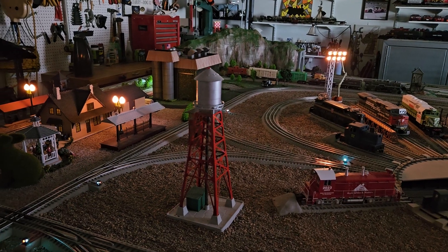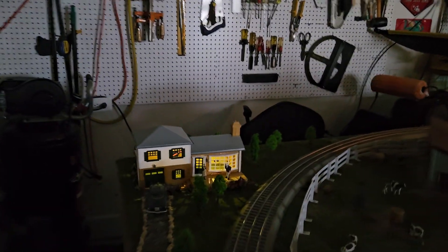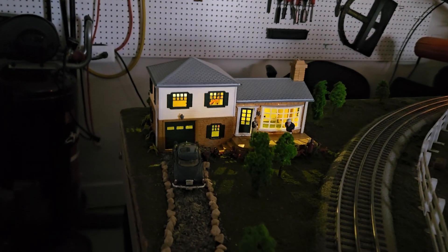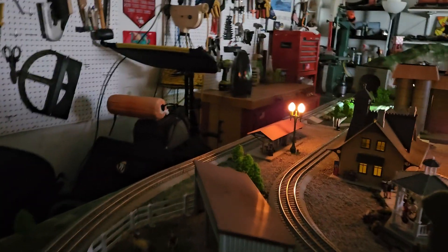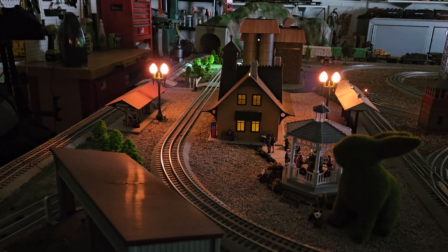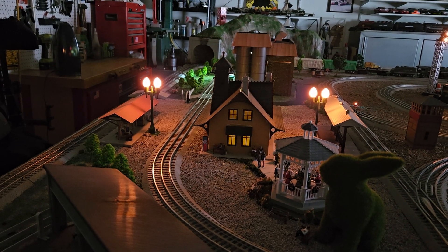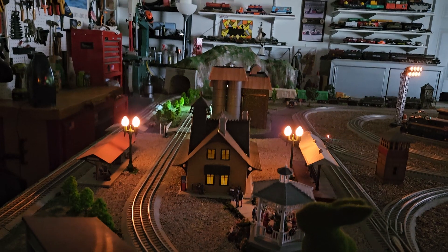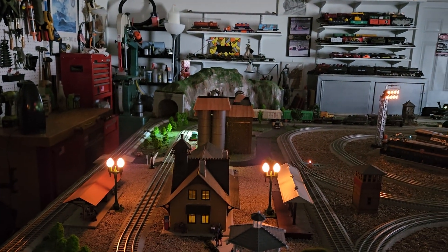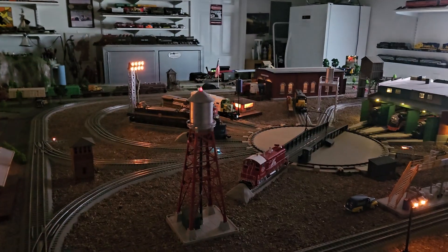Coming back over this way you get a little bit better view of the lights in the farmhouse, and a view of the Bunnyville station and area. And that's pretty much it — that is the Lower Alabama Railroad by night.